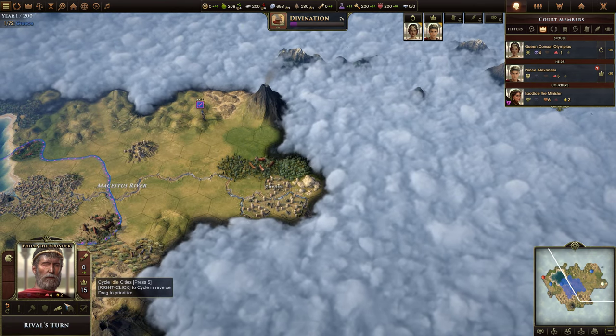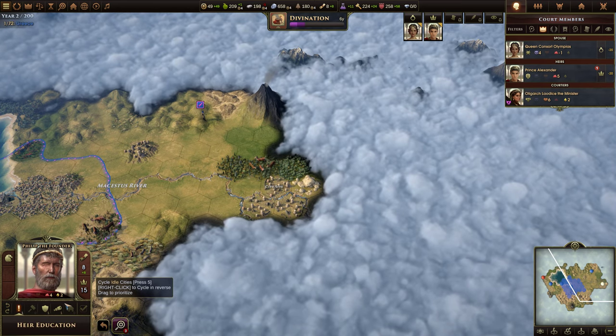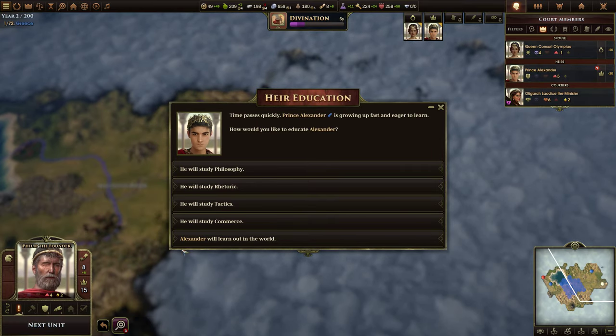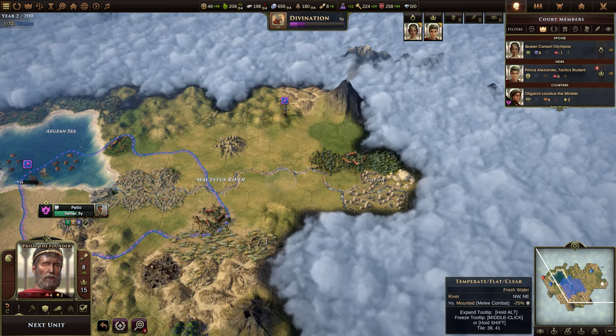Let's go ahead and end the year. Now we can choose the heir education for Alexander. Being Prince Alexander, he's definitely going to city tactics. I think that's a no-brainer, and he better be amazing.